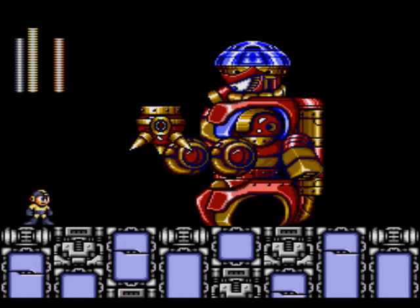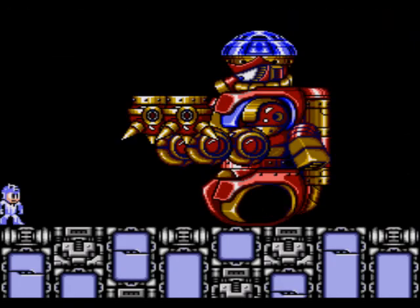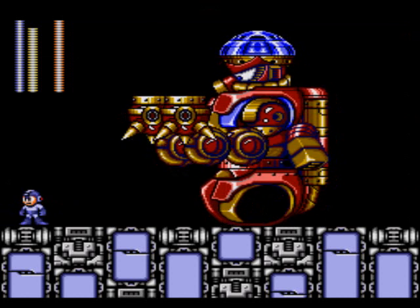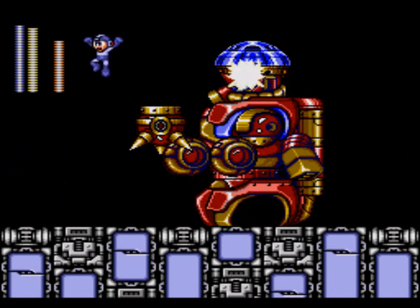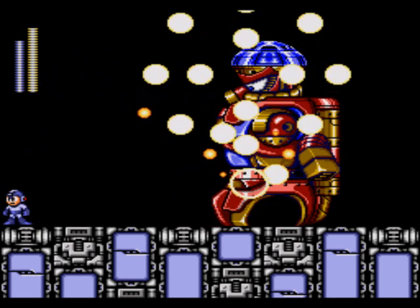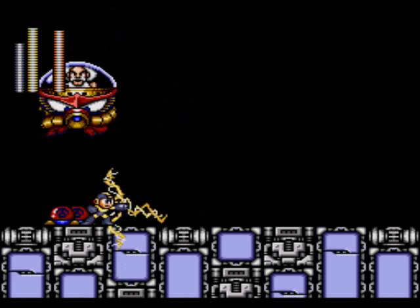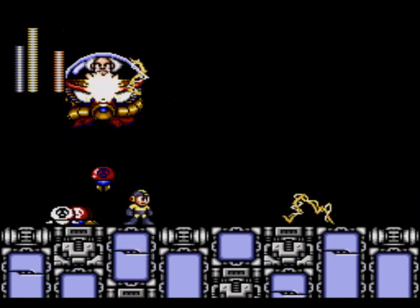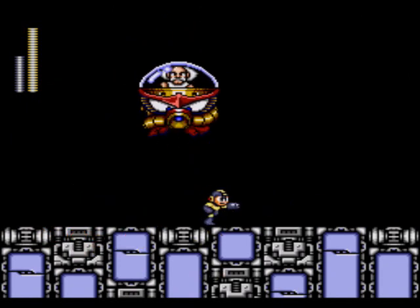Wily form two - he's going to start using those knuckle platforms to try and throw at you or slam you with, and you need the Hard Knuckle to blast him in the head. Get a first Hard Knuckle hit, and a second one - didn't even take a hit on this form. That one was a joke. And this one is even more of a joke - for Wily form three he just flies around in his little pod. Get the Elect Beam back out, wait for him to come to you, move slightly to dodge those little explosive vines he drops. Hit him with your upward Elect Beam and you'll take him out no problem. And there we go.